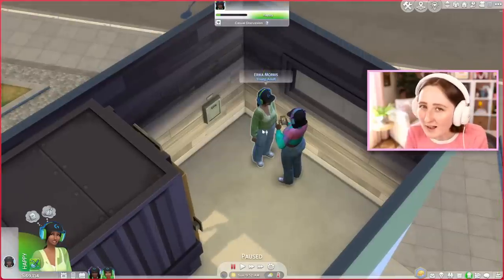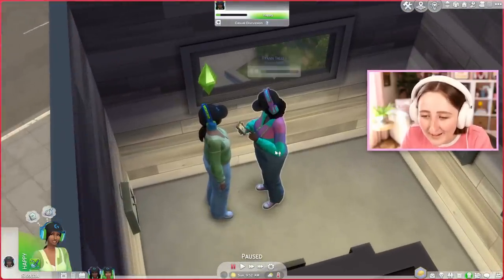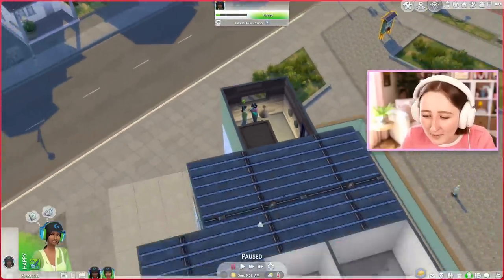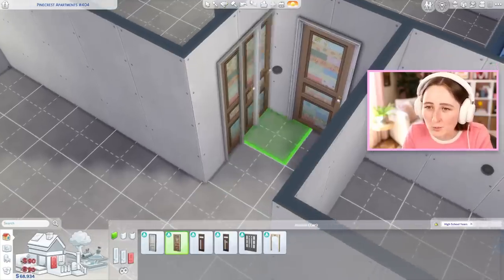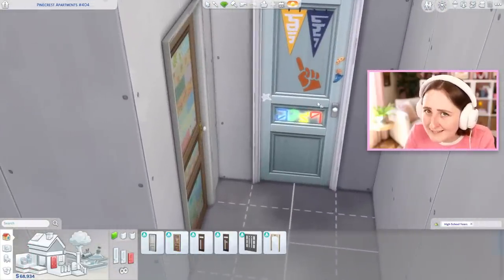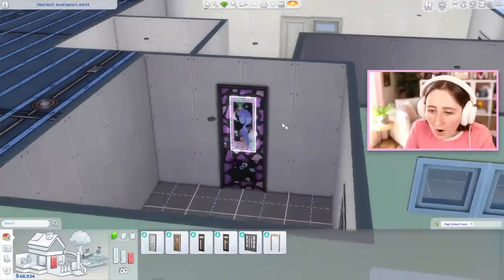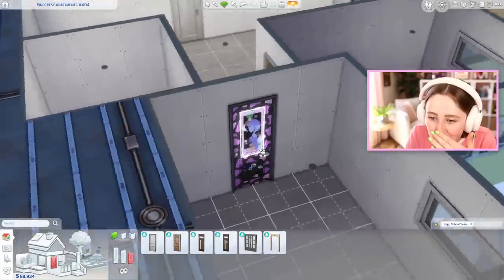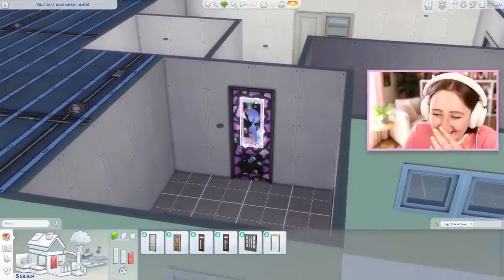I dressed one of them, Erica, in more Sims colors with the green and blue, and then her roommate Ryan wears more pink and purple, so I kind of want to use those two color schemes for their bedrooms. High School Years has this really cool door with some fun swatches. I'm pretty sure a couple of them even have LED lights like this one. This one's got a controller on it. Oh my god, that one's got a whole LED strip — I've never seen that swatch. I'm kind of embarrassed by that.